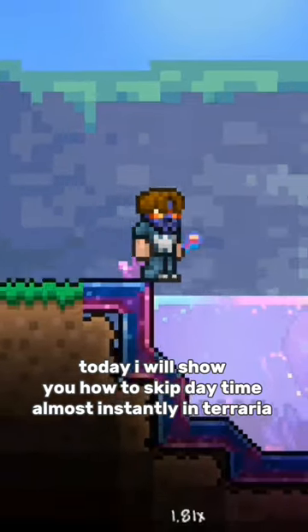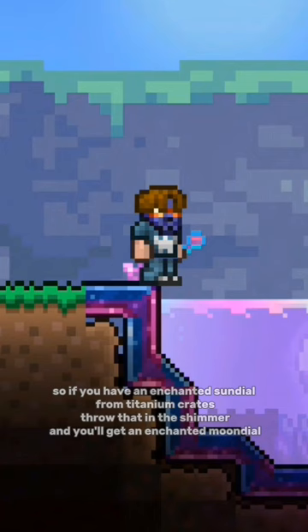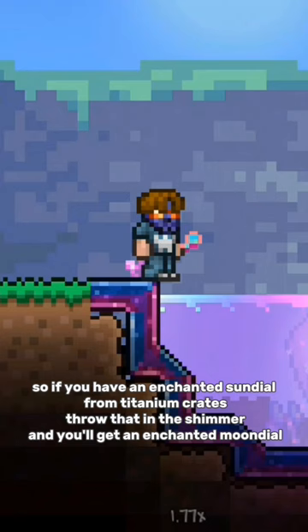Hello, today I will show you how to skip daytime and almost instantly enter night. If you have an enchanted sundial from titanium crates, throw that in the shimmer and you'll get an enchanted moondial.